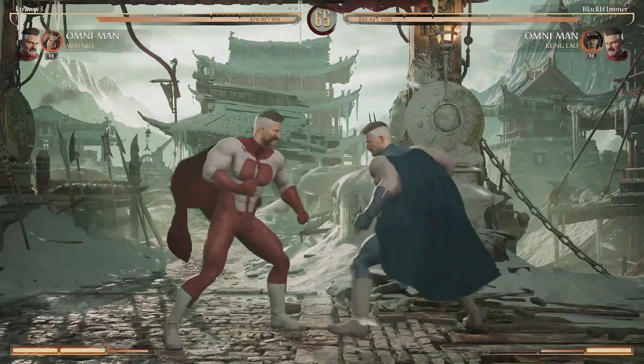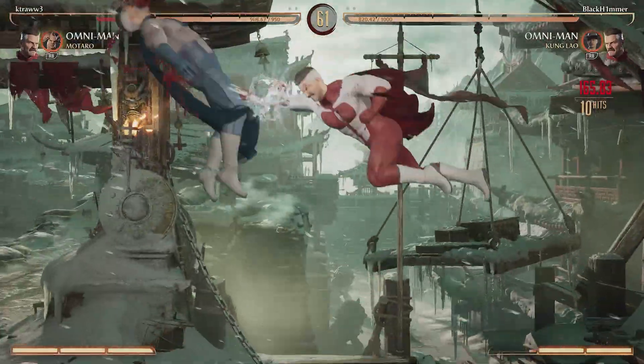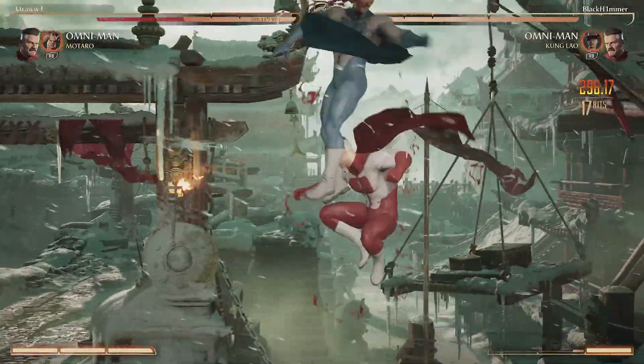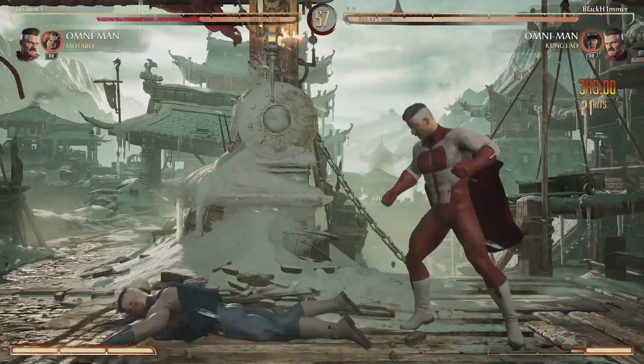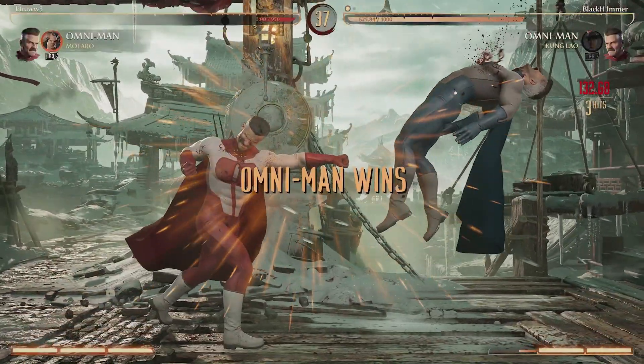In the first match, we end up facing another Omni-Man. Right there, we go for our Lao setup into the overhead. That does give us a full combo if we land it successfully. We get into our little combo — this is the combo I'm cooking right now with Lao. With Scorpion and Sonya, you can make that combo 20-30 more damage. But we take the round with a little low and overhead.